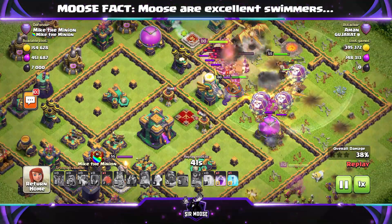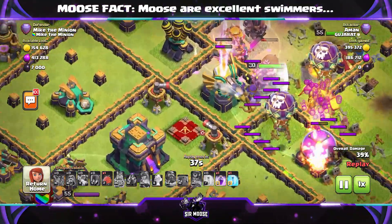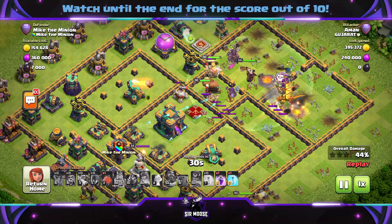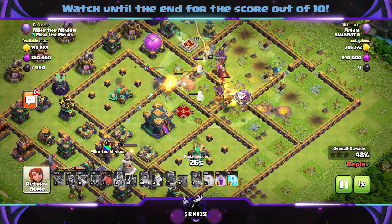Can they take out the town hall? The king is there and the queen's on the right hand side. It seems to be rather quiet — nobody has emerged from the clan castle yet.